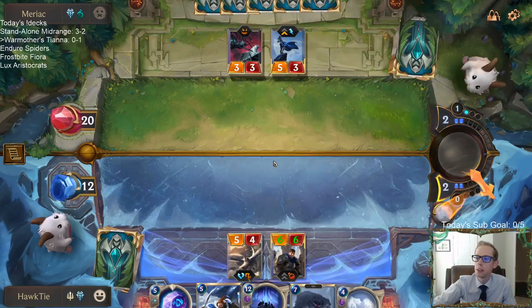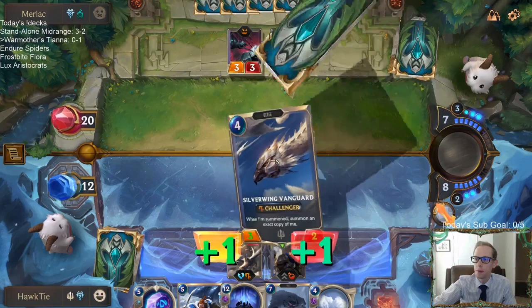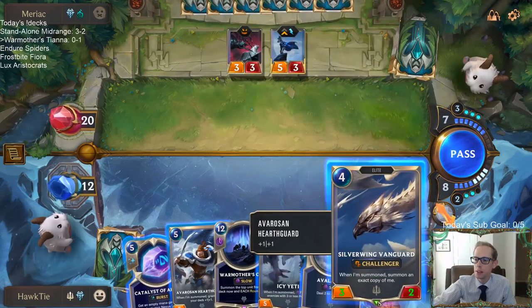I'm going to play one of the five drops to try to bank two mana towards War Mother's Call. Now I wish I would have played Hearthguard — got a bigger Vanguard. If I play Vanguard, I can also play Catalyst, but then next turn I'll have 11 mana, and I won't have enough to play War Mother's Call next turn.